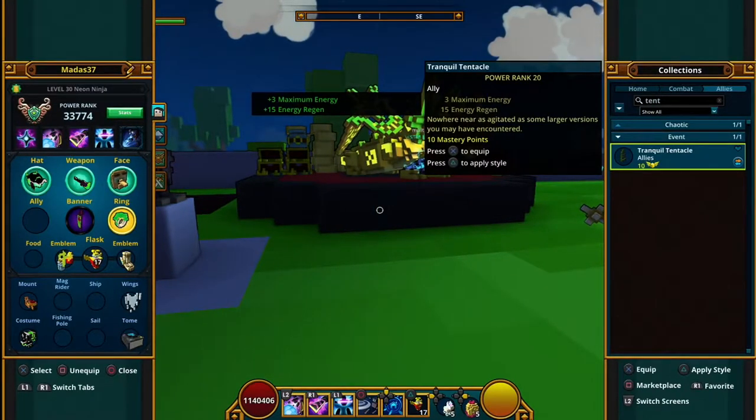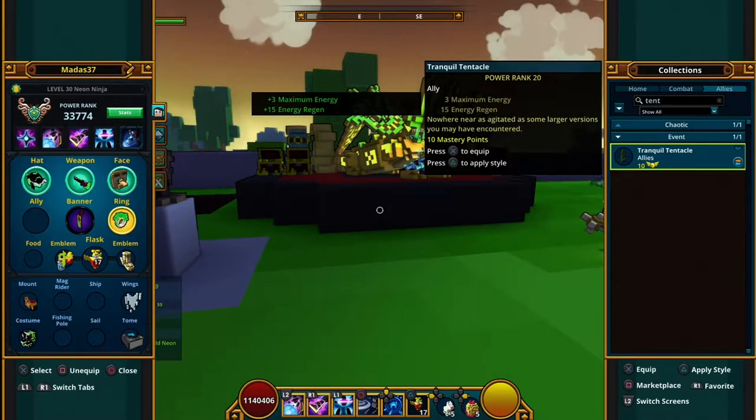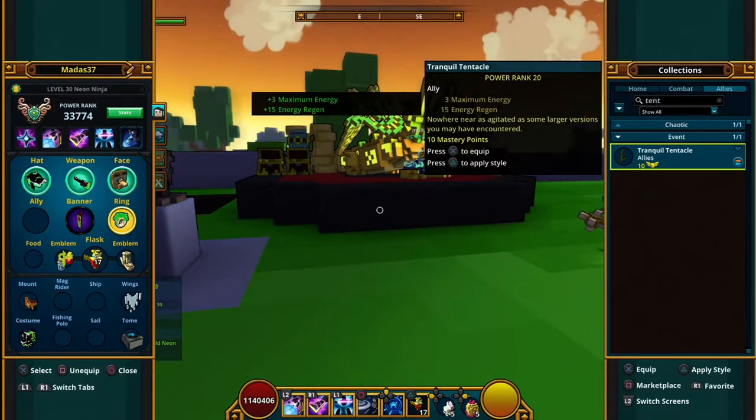And here is the Tranquil Tentacle alloy — 3 to maximum energy, 15 to energy regen, and 10 mastery points.